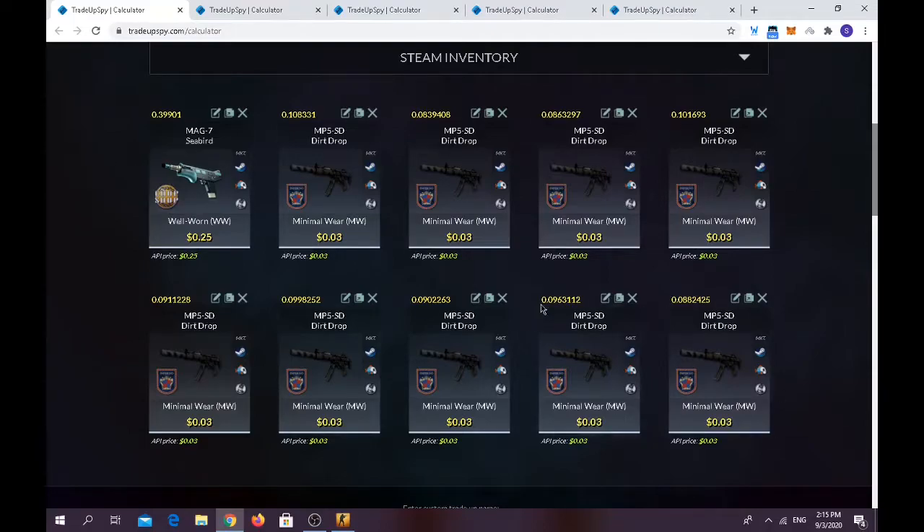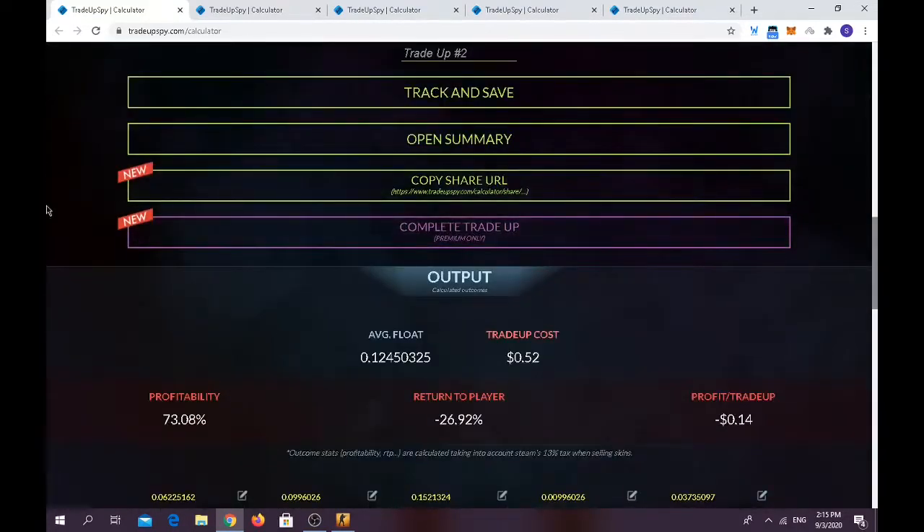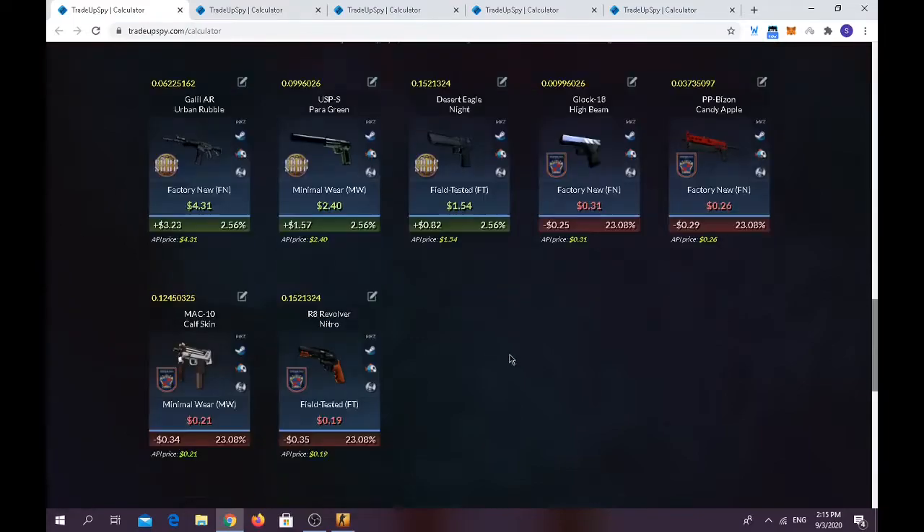The first trade-up requires nine consumer grades from the 2018 Inferno Collection — the MP5-SD Dirt Drop in minimal wear condition with a float of 0.301 or less — plus a Chop Chop skin from the MAX-7 Seabird in well-worn condition with a float of 0.4 or less. Trade-up cost is only 52 cents. Average float should be below 0.13. You have around 7.5% chance of making profit on any of the Chop Chop skins, and you will lose quite a bit on the 2018 Inferno skins.